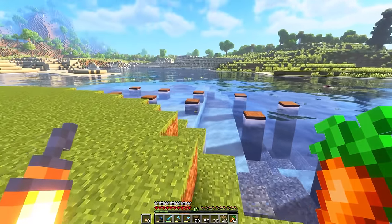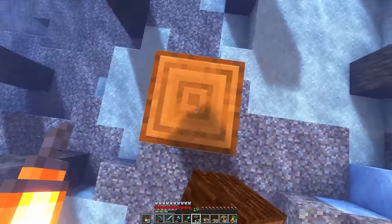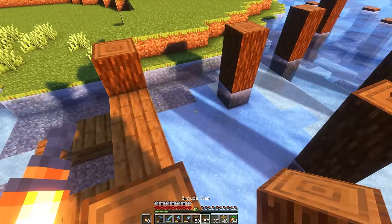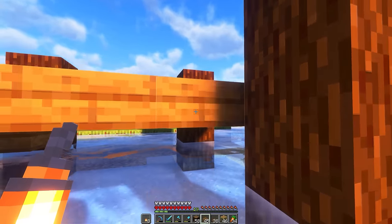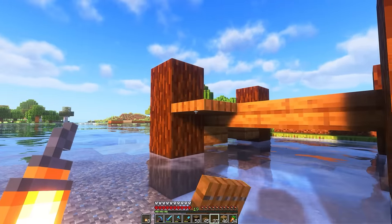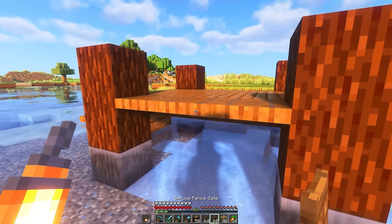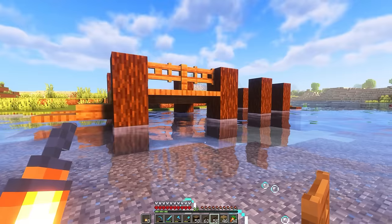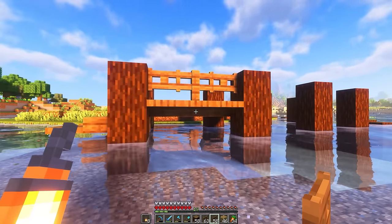That outline there isn't looking too bad, definitely a lot more of a challenge than I anticipated. Let's get these risen up to the correct heights. Let's maybe just play with this little area over here and figure out the design we want to settle on. So let's extend this over to these pillars here. And then the usual design I do is just some trap doors like this, and then I'd put some fences and fence gates on top. I really do like the look of that - it's just such a classic dock kind of look.